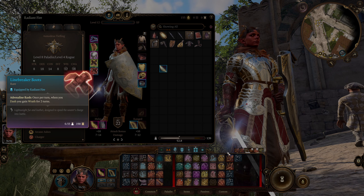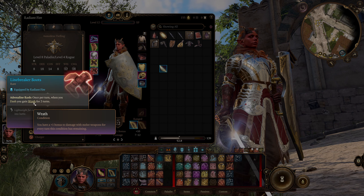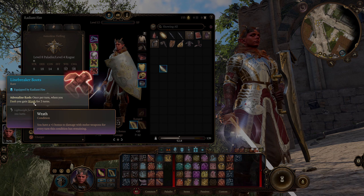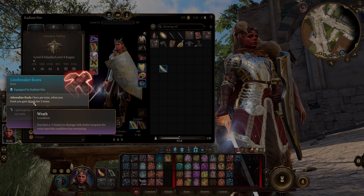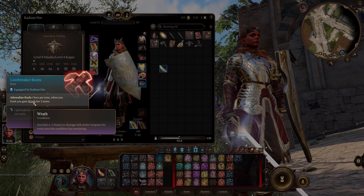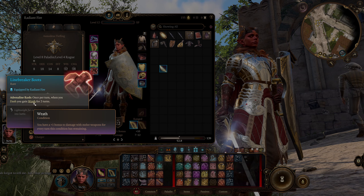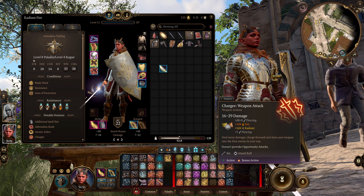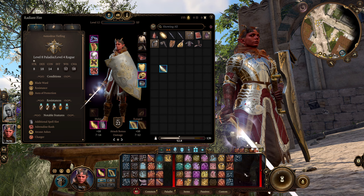Basically, if you wanted to, at the very start of combat you could do two Cunning Action Dashes to immediately get wrath up to six — the maximum it can stack up to is seven. Then you could do a Searing Smite first, then do a couple of dashes to get full three bonus actions, getting your power up extremely high. Wrath adds a plus one bonus to damage with melee weapons for every turn of the condition remaining, so with seven stacks of wrath, that's a plus seven to every weapon attack. Adding on the Charger feat's extra five piercing damage, plus the extra damage from Smites whether Divine or Radiant, you've got some serious power here.